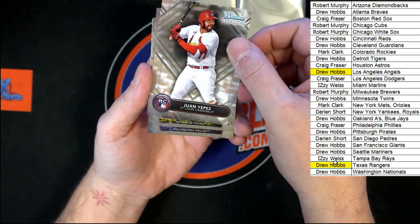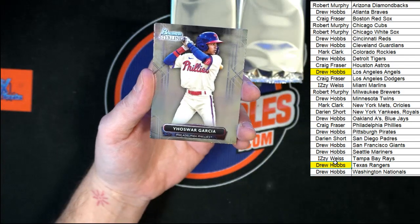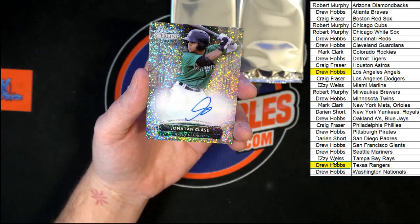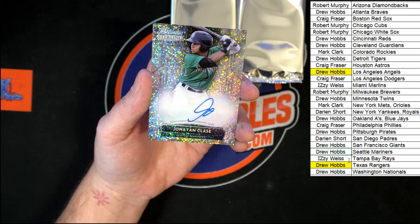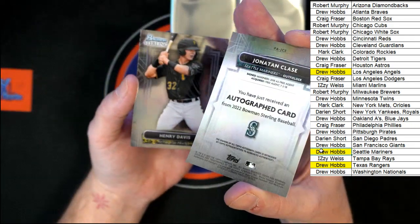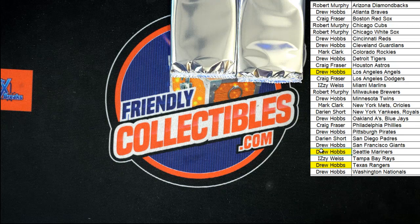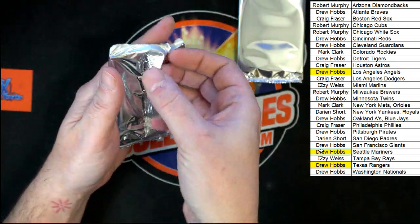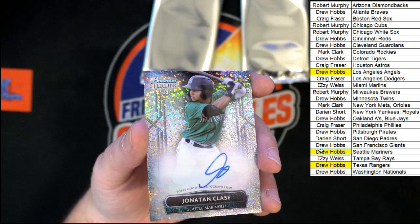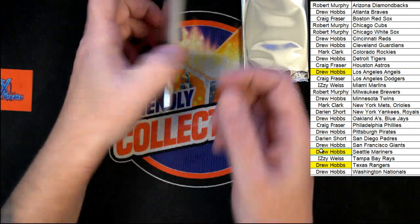Next pack. We got Perez for the Cardinals. Acosta for the Padres. Garcia for the Phillies. Jonathan Clace going to the Mariners — that one going to Drew H. That is sharp, very nice. Henry Davis for the Pirates. Jake Berger for the White Sox. That Clace was 75 of 99 — let me go back real quick so you can see that. It's right underneath the Sterling. 75 of 99.